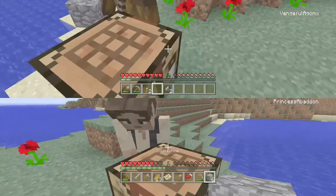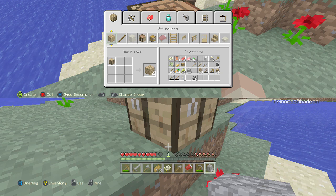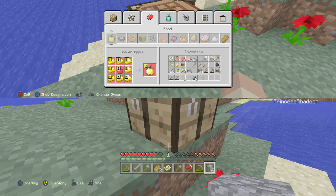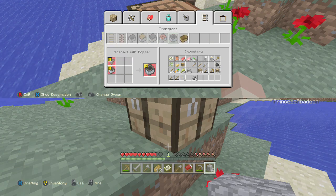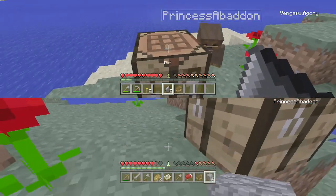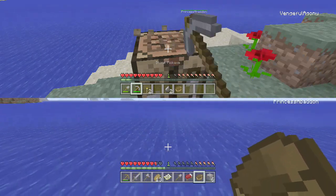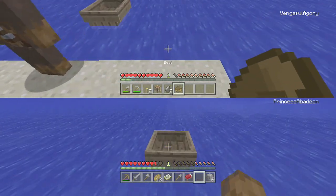Let's go ahead and create some boats then. I guess we're gonna go on a voyage, guys. You have to make them — how do I do it? Okay, make some more planks. Just make two of these, and don't run into anything or your boat will break. Lily pads are fine, though. Let's go ahead and place the boats down.